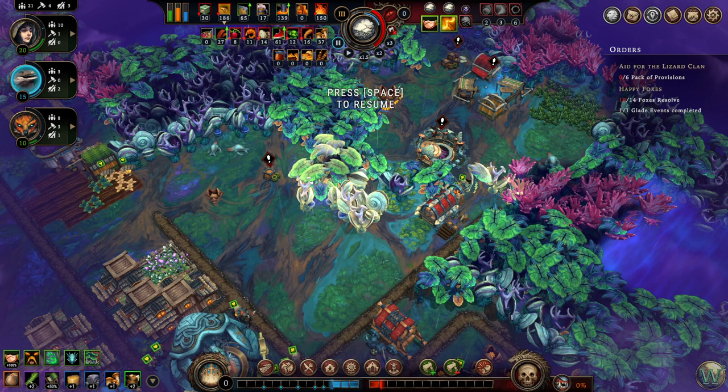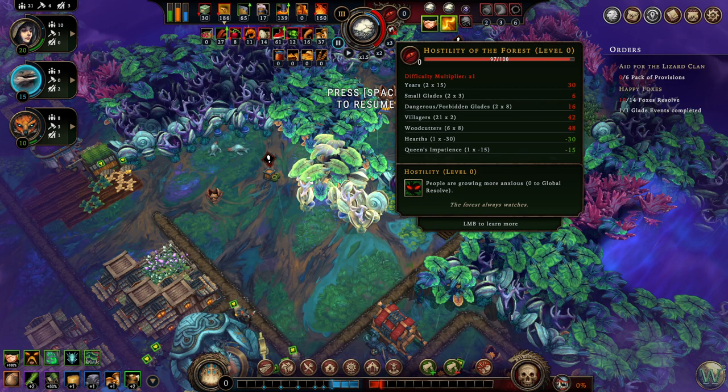One final thing to note: opening glades will give you additional hostility unless you have a perk that cancels it out. Small glades give a smaller amount of hostility, while danger and forbidden glades give the same larger amount. At this difficulty level, small glades have a three-point hostility and danger glades have an eight-point hostility.